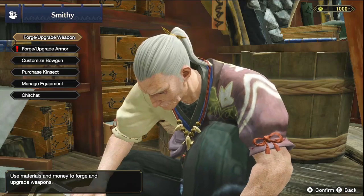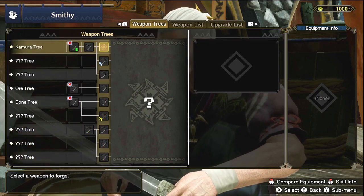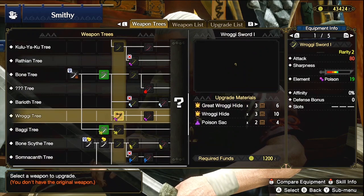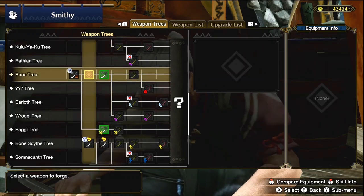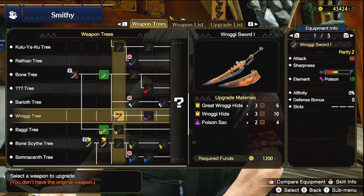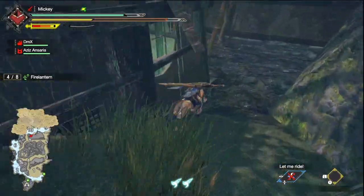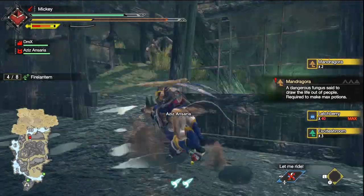When you first check out the blacksmith it can be completely overwhelming. All you need to know is that here you can forge and upgrade your weapons and armor. With weapons, just pick one or maybe two different weapon trees that you want to go down — you don't need to craft every single one. Also understand that unless you have the required ingredients to make or upgrade a weapon, it'll just show as a question mark. Once you find the materials, it will open up and you'll know what you need to get.